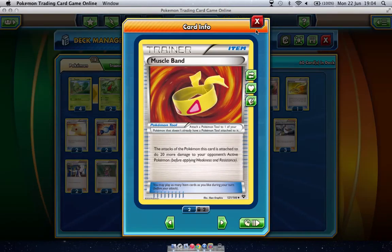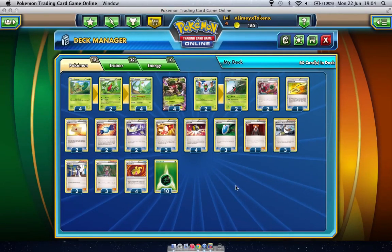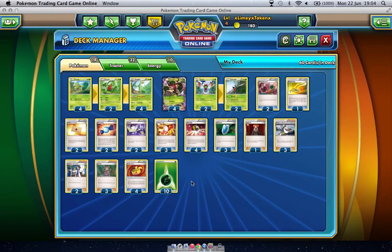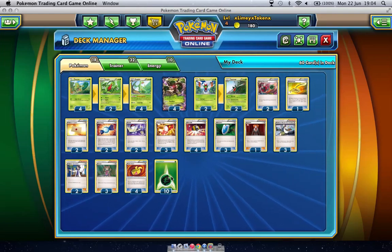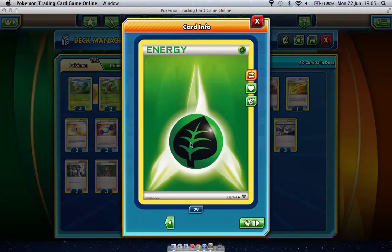For Tools, just four Muscle Bands, because doing extra damage is so crucial — especially in this metagame with stuff like Rayquaza EX, Seismitoad, and just everything everywhere. And then lastly, we are running just a nice humble 10 Grass Energy.